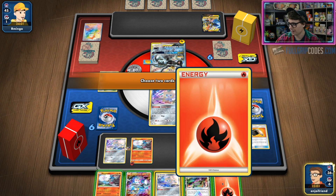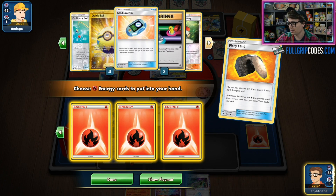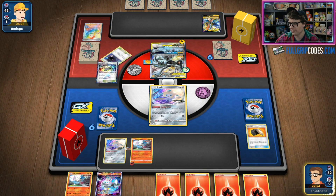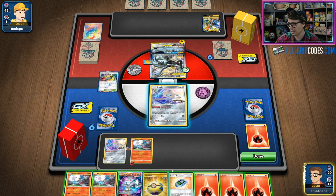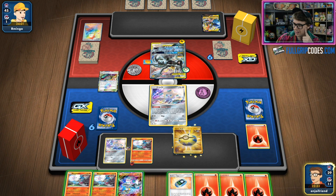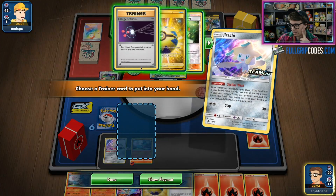We can get rid of Fire Energy and Jirachi to go get four Fire Energies out of the deck. Two Welders still floating around in there — we'll see if we can find them off Stellar Wish. I'll Heat Factory first, just give myself a little more draw — we get to look eight cards into the deck. I have Stadium Nav, but I don't think there's any other Stadium in my deck, so that's going to be a good grab as a discard for Quick Ball. We can just continue jockeying for position and searching.